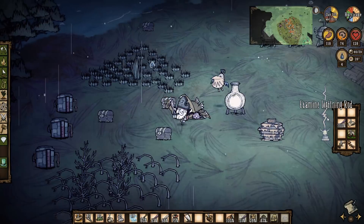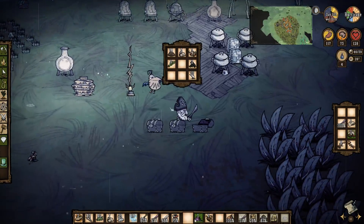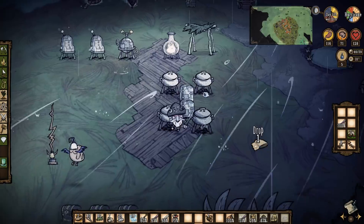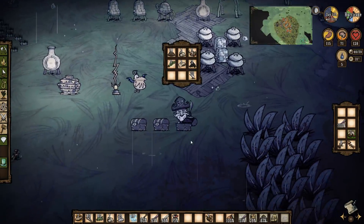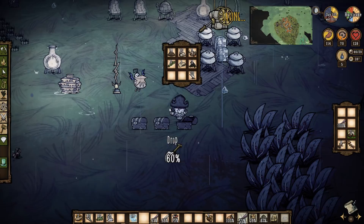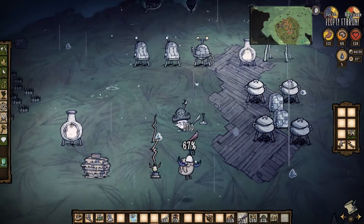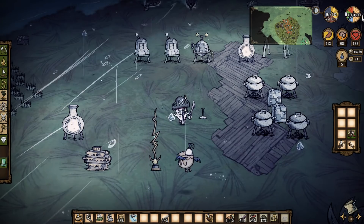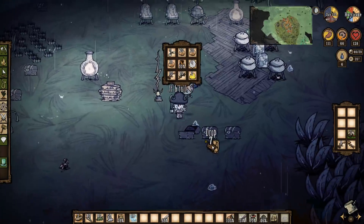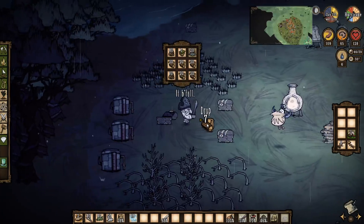Where the hell did you come from?! I've got armor, so let's kill you. Seriously, where did you come from? Fresh meat can go in that stack. Let me make some room - rocks can go away. I need to carry flint. Let's put my tools down - one Supreme, another Supreme. I'll put my snakeskin jacket on because it's raining.